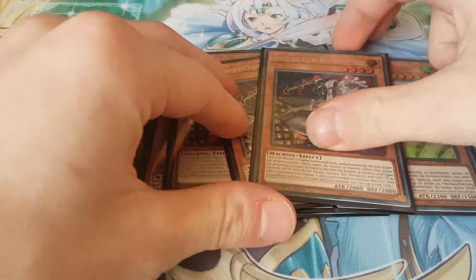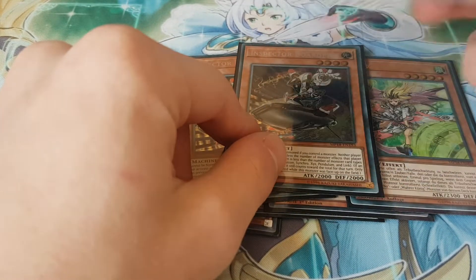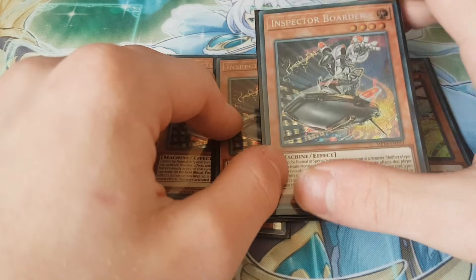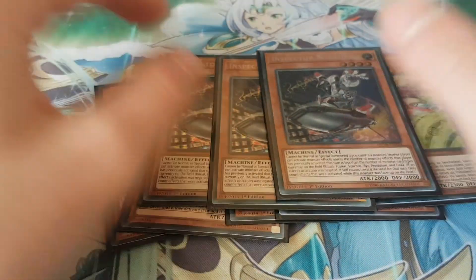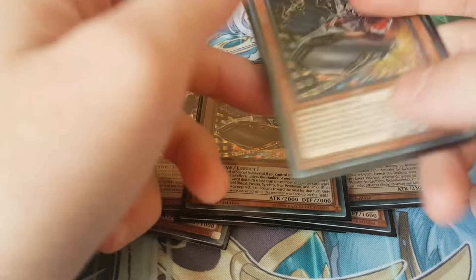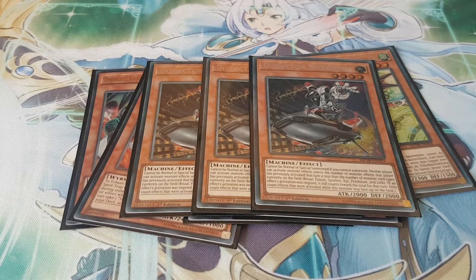I played 3 Inspector Boarder because I'm playing the floodgate version of the deck. Inspector Boarder is really good going first - you slap down Boarder against most decks and they can't do anything, especially game 1. No one has outs game 1. Pure Thunder plays Instant Fusion so they can Thousand Eyes take it, but apart from that there's not many outs that decks play to Inspector Boarder in the main. It's just really strong - strong against Thunder, strong against Orcas, and really good against Animagreal. You have to play it.